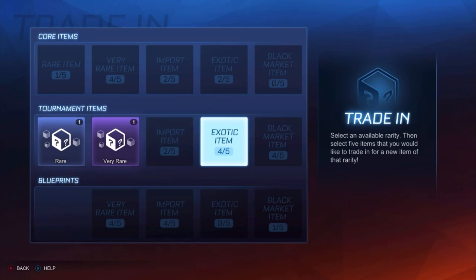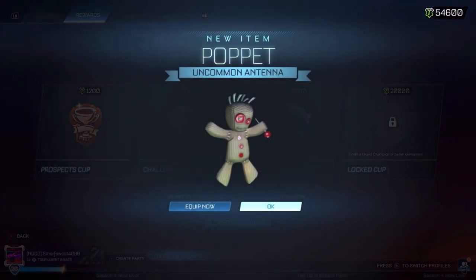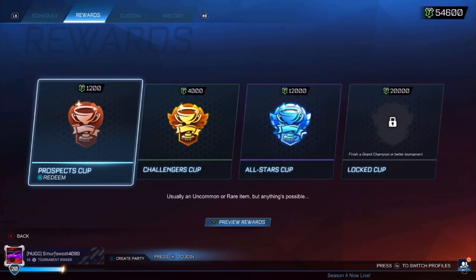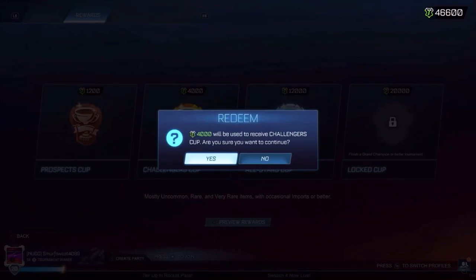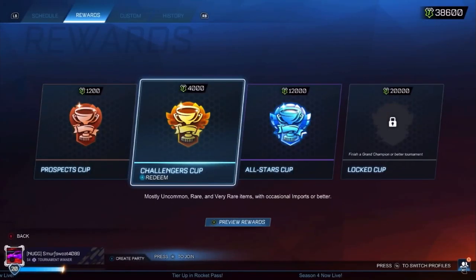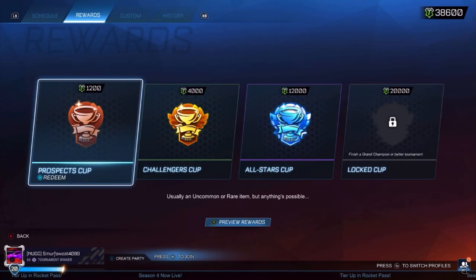We need one more import and then we can get the trade-up. Let's do a few more Prospects — another Very Rare, that's very good. Two Very Rares, three Very Rares. Now we can definitely get a Black Market from this video. Let's do some Challengers — a Very Rare, grey. I didn't even know you could get that painted. A Rare, then an Import — first import of the video, I'll take that. Back to Rare. Comment what you think is best between Challengers and Prospects — we got three Very Rares in a row from Prospects, but for the price Prospects might be a little bit better.